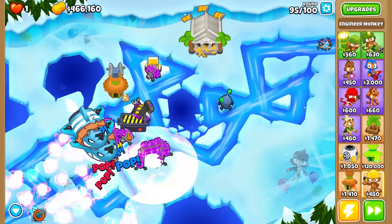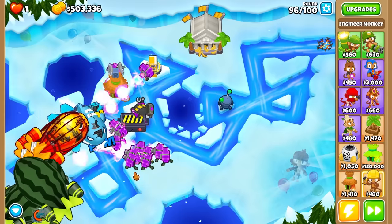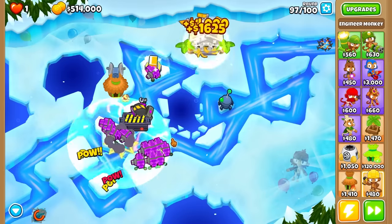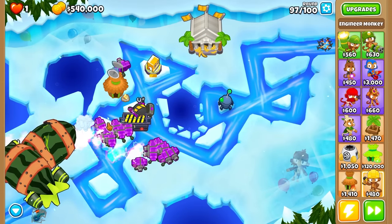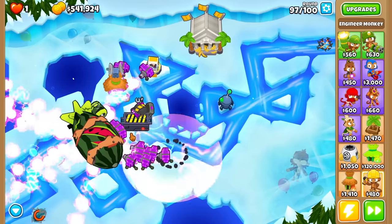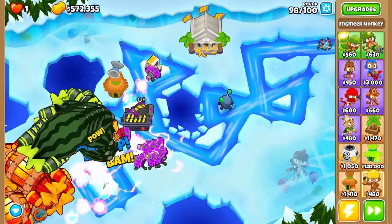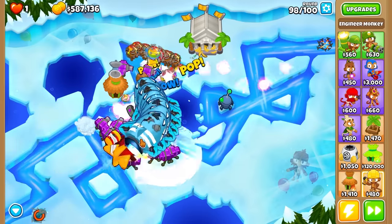His sentries are doing way more damage than I thought they'd be doing. I think he just got a buff in the last update, because these things were kind of underperforming before. There's obviously way more than I've ever seen him have before, and they're shooting way faster because he does Ultra Boost himself. Even these are going to get eaten up instantly, right? A whole fortified ZOMG gets eaten, and the next one is down to eat the next one. This is round 98, and we are just eating this round — tanking the round. No worries. No sweat.